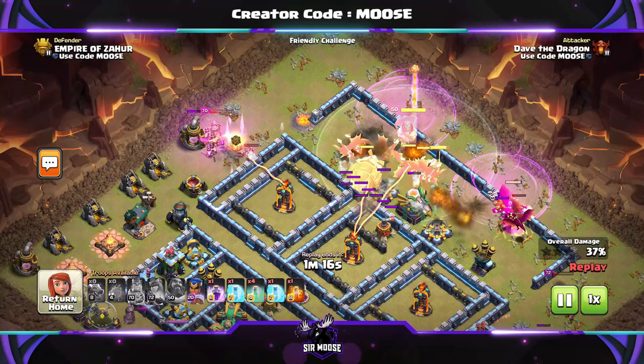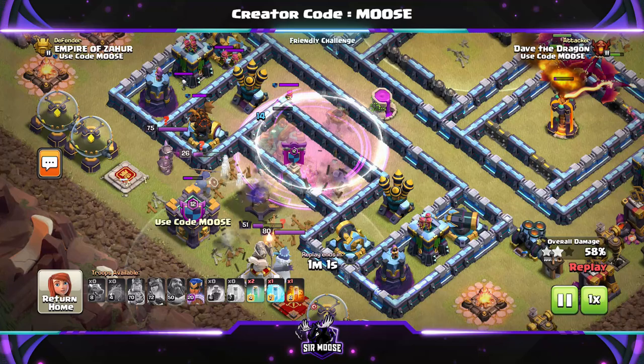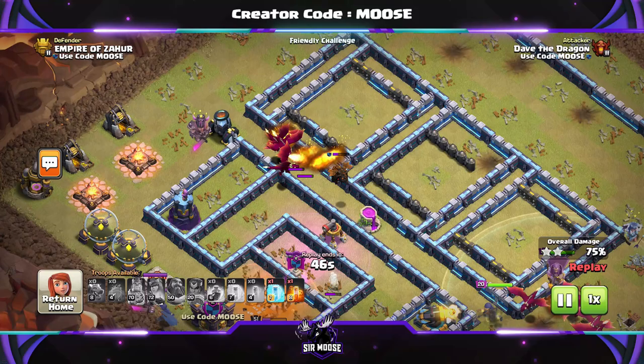This is the most important part of the attack: send in the battle blimp through the Grand Warden's ability — use the Grand Warden ability and make sure you protect that battle blimp. All of your concentration needs to be on that battle blimp. Get ready to manually deploy the battle blimp just before it gets to the Town Hall, then use an invisibility spell, then a rage spell, and zoom in to check how your Super Wizards are doing. Look after them and use those invisibility spells on them. They've taken out the Town Hall and both scattershots, and I think some air defenses as well.